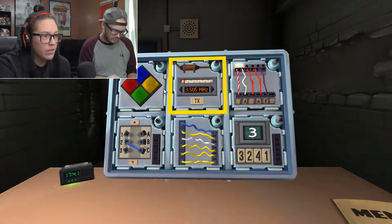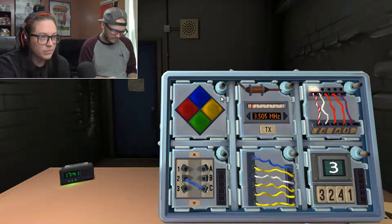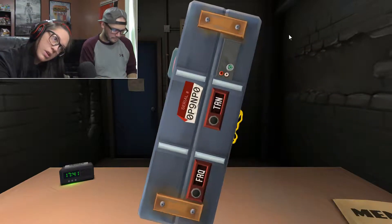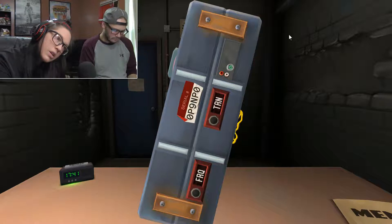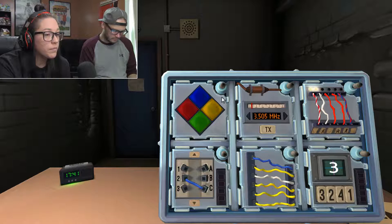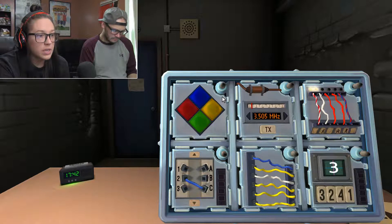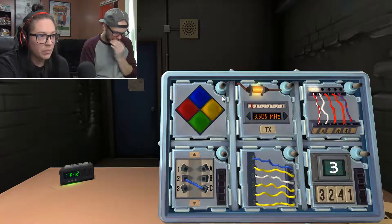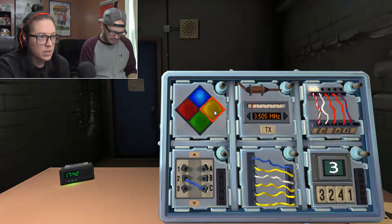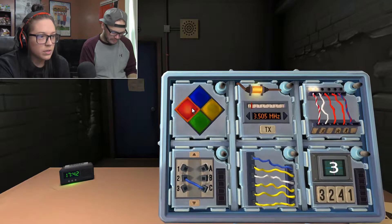We've got three and a half minutes. Simon Says. Is there a vowel? No, because those are zeros. No. And it's blue. Blue, yellow. Yellow, red. Blue, yellow, yellow. Yellow, red, red. Done.